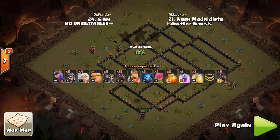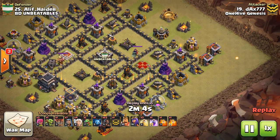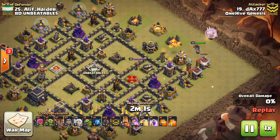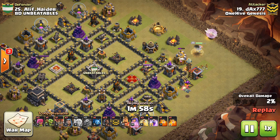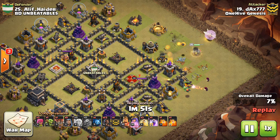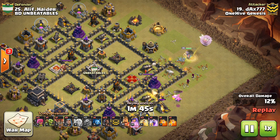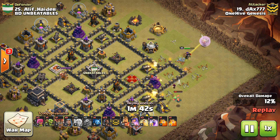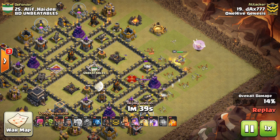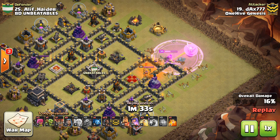Two more attacks to take a look at, then we'll wrap this thing up. Base 25, going down one here — Dax. Another nice queen walk here, going to start her right around three o'clock. The Tesla pops but has the healers to get that Tesla taken out. Good baby dragon funnel, some wizards — definitely worth it because if the queen walks the wrong way, that air defense will take out her healers pretty quickly. Needs her to go the correct way, and she does — she'll head towards the cannon. One important thing: make sure you poison the defensive queen ahead of time, because once she starts shooting, you can be in trouble if you're late on the poison.